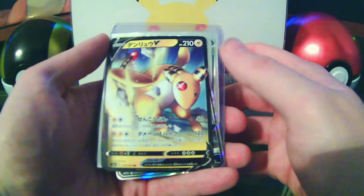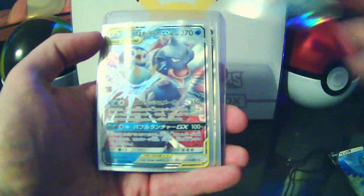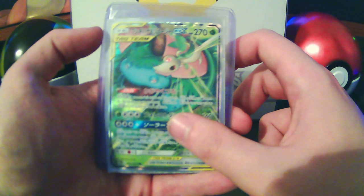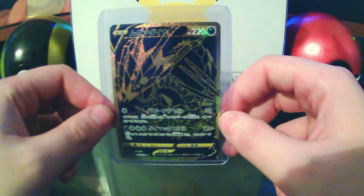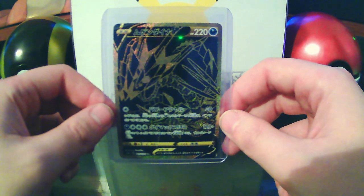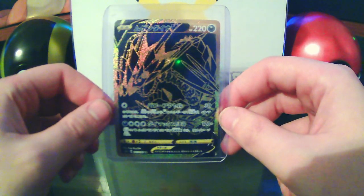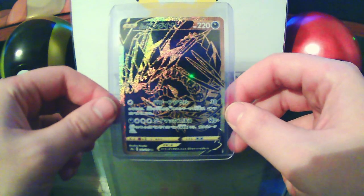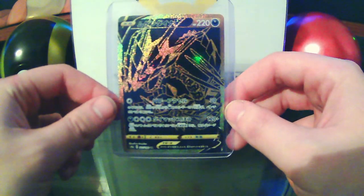From those early openings I got Ampharos V, Cramorant V, Alolan Persian GX, Piplup and Blastoise GX, Snivy and Venusaur GX, a Trainer Gold, and the big boy — the best pull — out of the Shiny Star V pack. It basically saved the entire opening. Everything else was kind of garbage, but this made it all worth it. This is a Turtonator V Gold Secret Rare, going for about 40 bucks right now, and it came straight out of the pack into a sleeve.